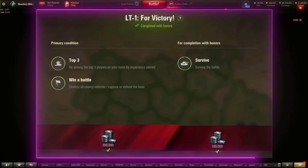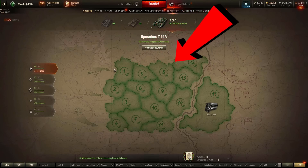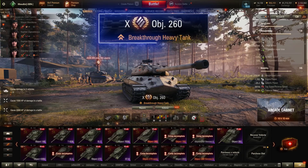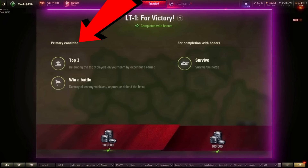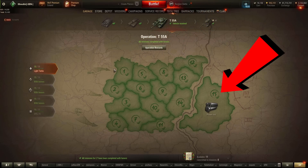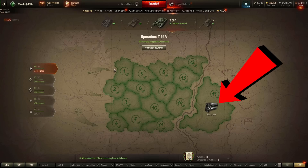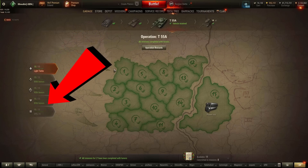Let's start off with some broader knowledge that is important. You do not have to complete the secondary conditions of any of these missions in order to receive the tank. The only thing that matters is completing the primary condition. Complete the primary of missions 1 to 14 to unlock the 15th, then complete the primary condition of the 15th to get what you need for the tank. If you just want the tank, as soon as you complete the primary, move on to the next mission.